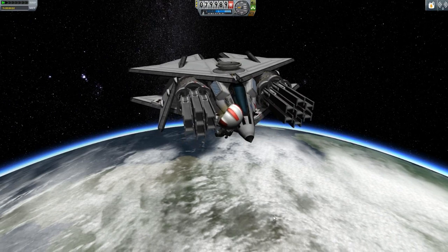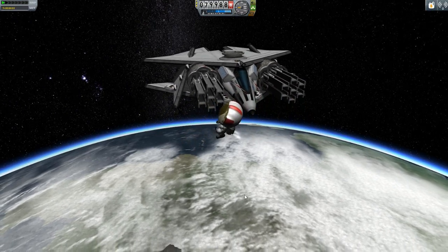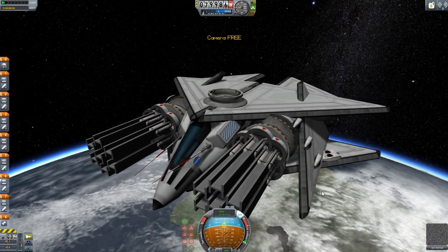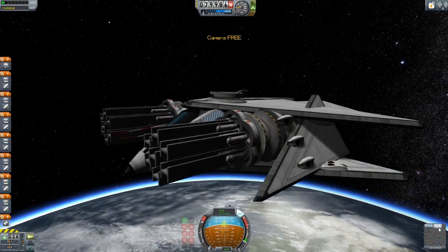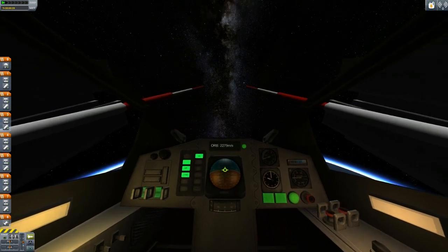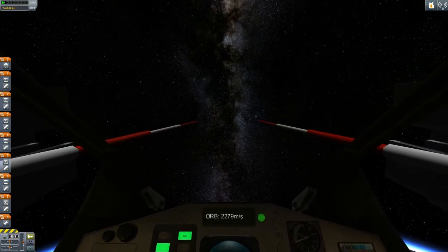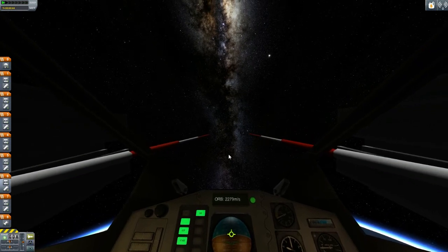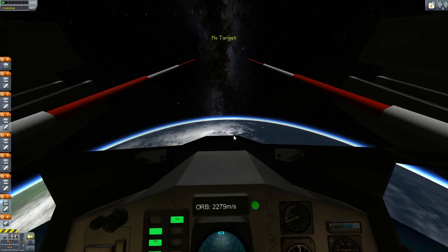Let's make sure we can EVA out of here first. Good — it looks like it pushes the Kerbal out quickly. What good is a fighter that can't get the Kerbal in and out? Now let's go for IVA internal view. Since we're pointed upwards, we'll look up — that's good.